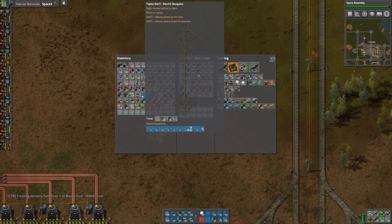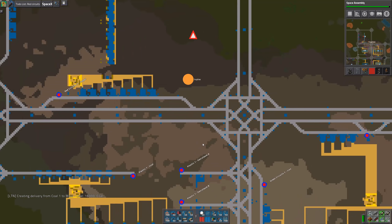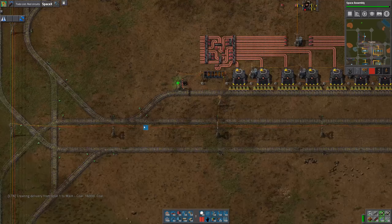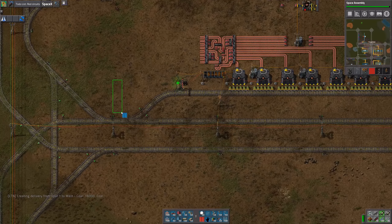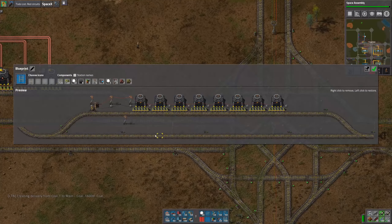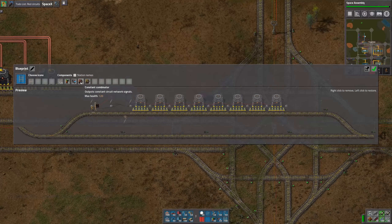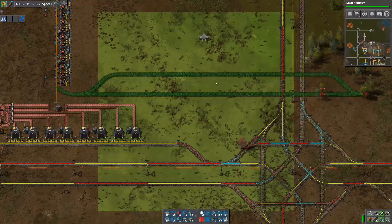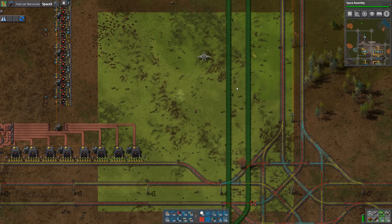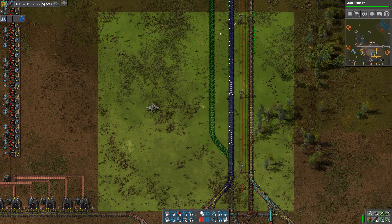Let's go ahead and set that up now. I'm going to go to map view so we can take a blueprint, and I'm going to get rid of everything except for the rail and the signals. And that's going to go right there.